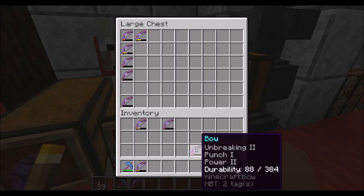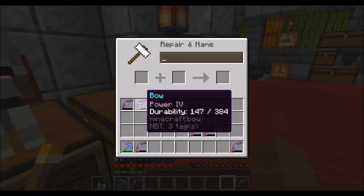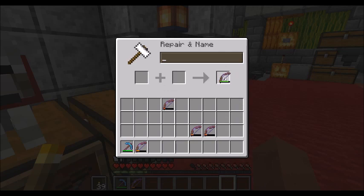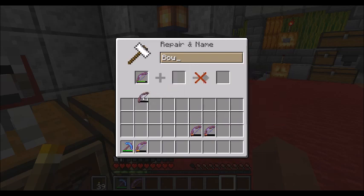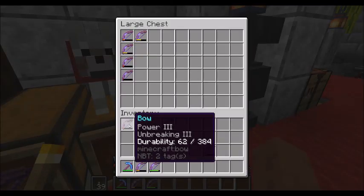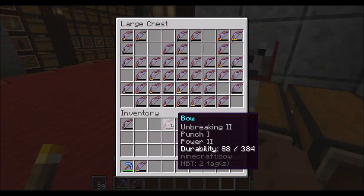That gives us Power 4, Power 3. Unbreaking 3, Power 4, Mending with Punch. Power 3 and Unbreaking — am I going to gain anything from this? Power 4, Power 4 — don't really see it. Getting it up to Punch 2 for 27 levels is a little bit too expensive just for Punch 2. We're not too bad with that bow right there. But these are decisions only you can make for yourself as to what you want with your bows — this gives you an example of what you can do with the bows from the AFK.